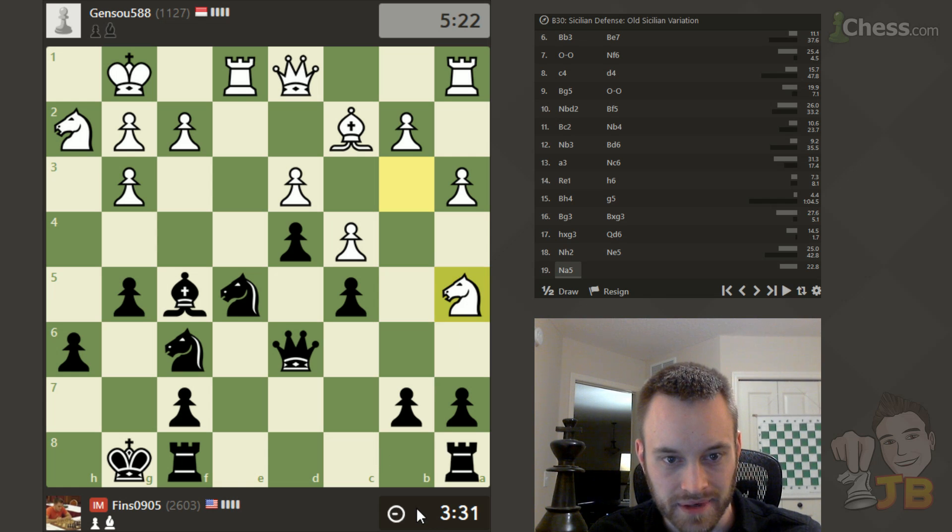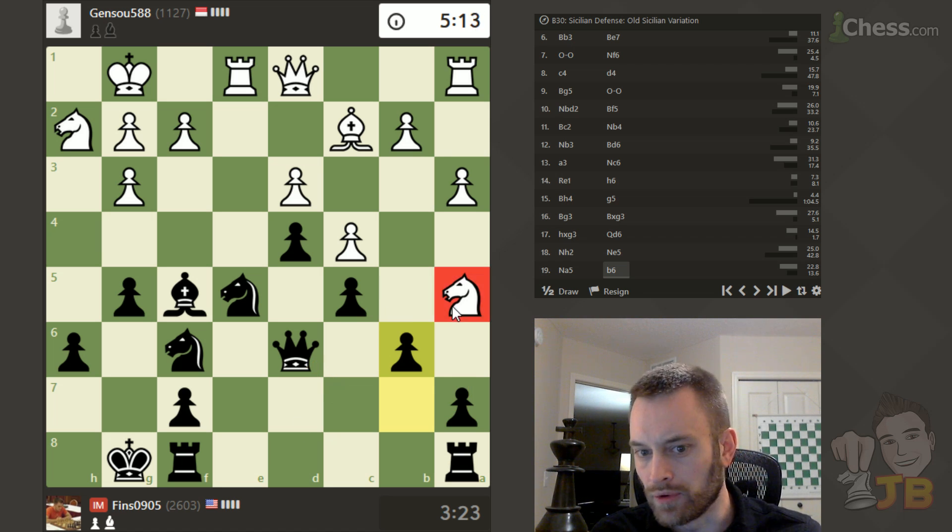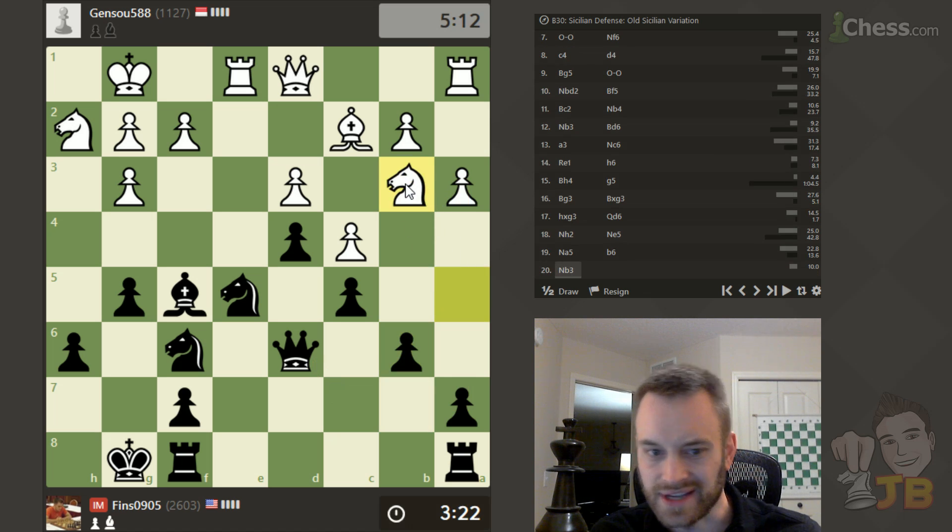Knight here — this looks like a bit of a shot in the dark. I think B6 is looking pretty good. If Knight B7, I just play Queen C7, no big deal. You really want to avoid one-move threats like that. Yeah, he's going to go right back, but definitely there were more constructive things White could have done there.